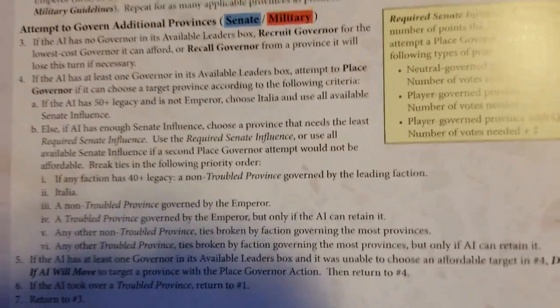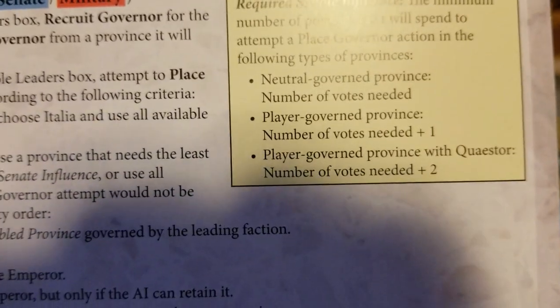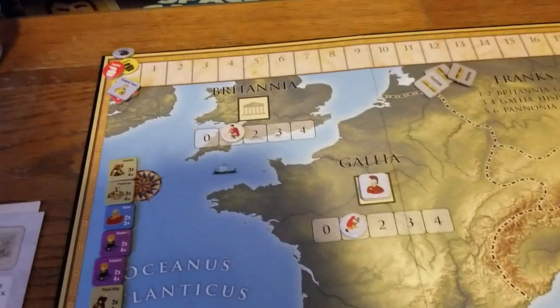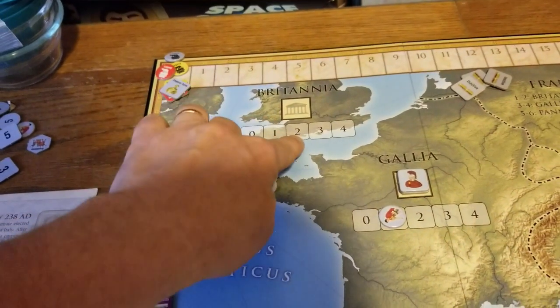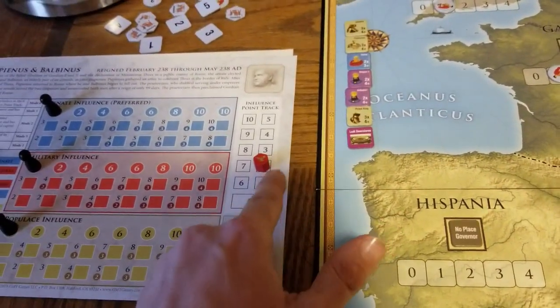Now it's a matter of where to place the governor on the map. Taking over neutral provinces is pretty easy — all you have to do is have as much influence as there are votes. But if there are players with co-claimants, you'll need more than that. We have two influence, so we can look around the map. In case of ties, there's a tie-breaking element. We spend two influence points to place, and since it's a neutral province it's a guaranteed success — no dice needed. Now we have two provinces for the AI, and we've spent our two influence points.